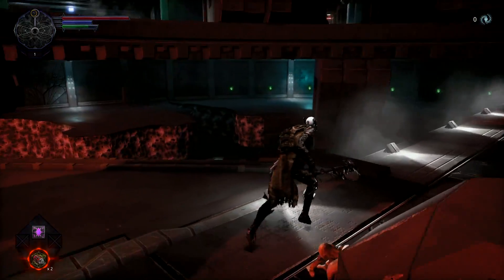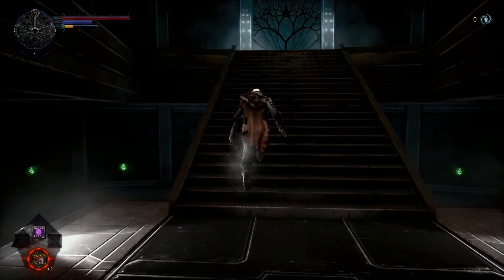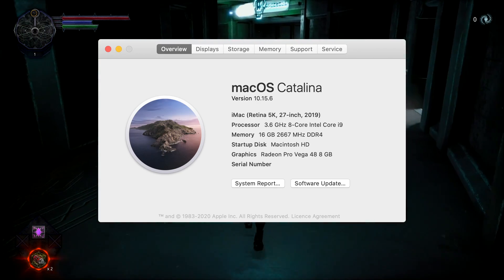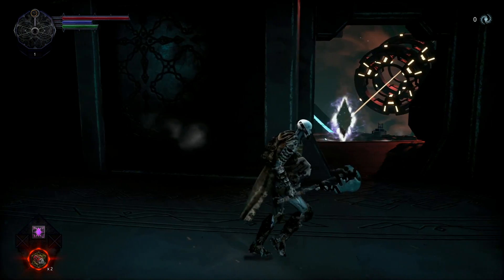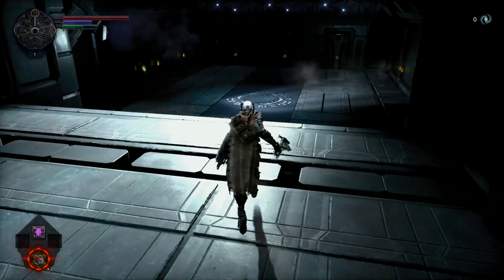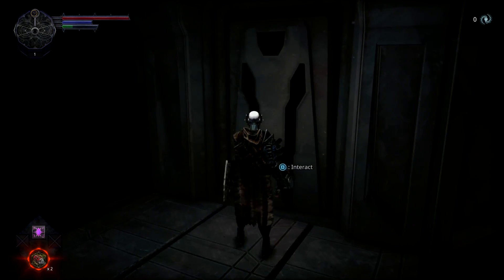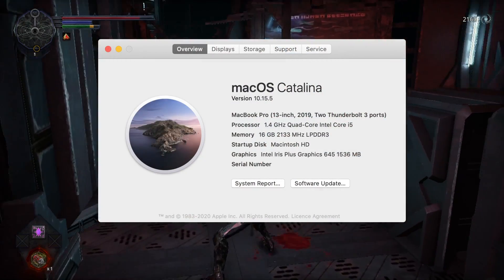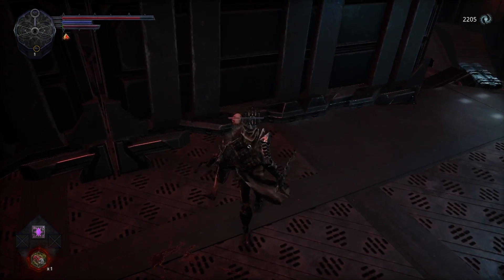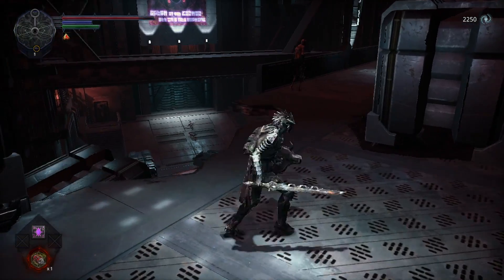Hellpoint has good performance for the Mac version. The game features Metal API support and runs on a heavily modified Unity engine. On a 2019 5K iMac, it runs at a smooth 60 fps on ultra settings and 1440p resolution. This video was externally recorded in 1080p 60 fps, so you won't notice the higher resolution. On a 2019 13-inch MacBook Pro, it ran at a stable 30 fps with low-medium settings and 720p resolution.